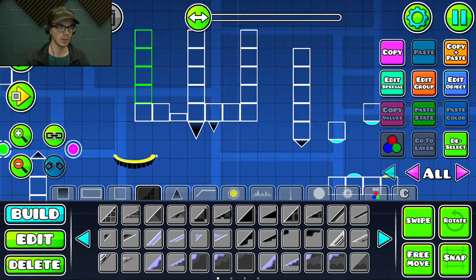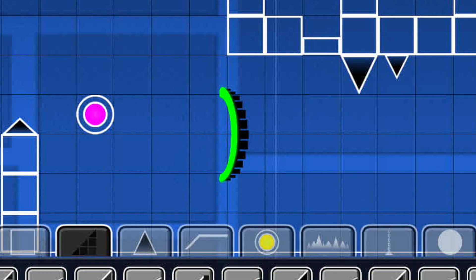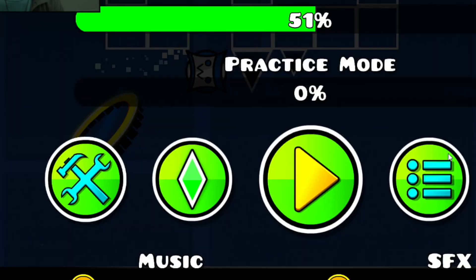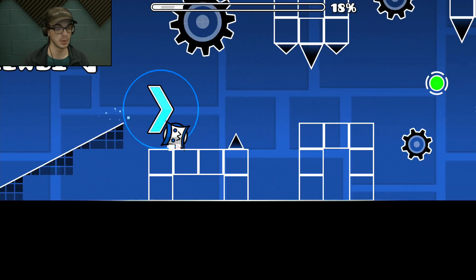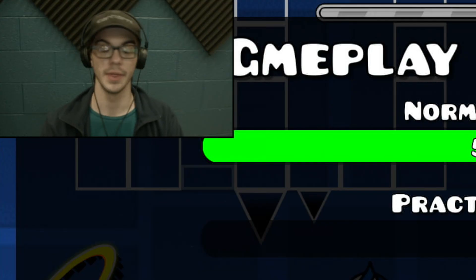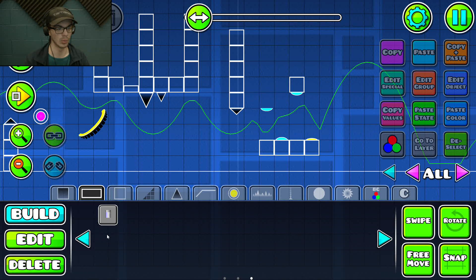Another way to fix this is by rotating the portal — say to 55 degrees. Now if I hit this orb late, I'm fine. If I buffer the orb and hit it as early as possible, I'm still okay. That's the kind of thing you want to look out for.